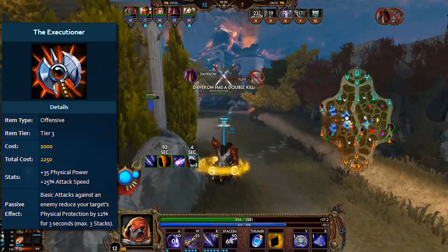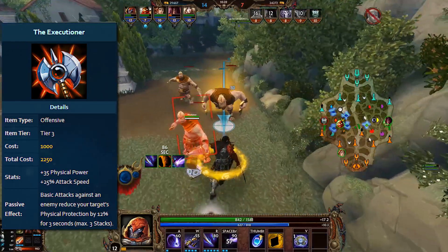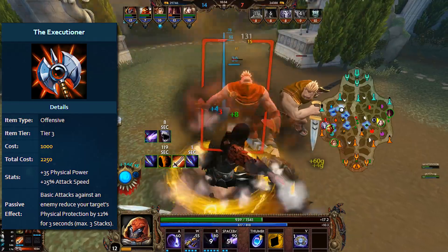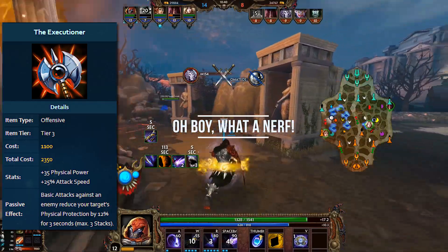Executioner was picked up quite frequently. Titans Bane was its competitor obviously, but towards the end less and less so. So obviously when you have two items supposed to compete in the same slot, you'd nerf the one performing better, right? Well, Executioner got a price increase of 100 gold to 2350 gold. That's it.